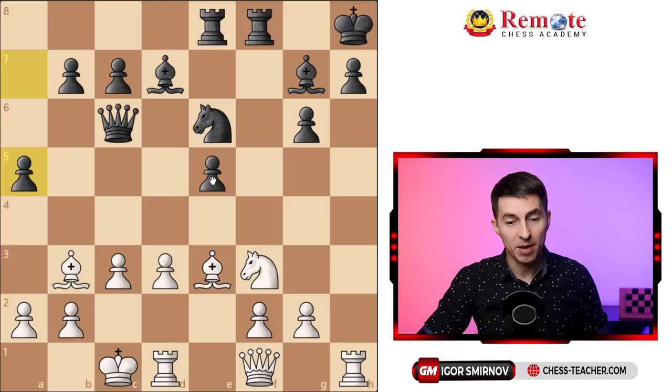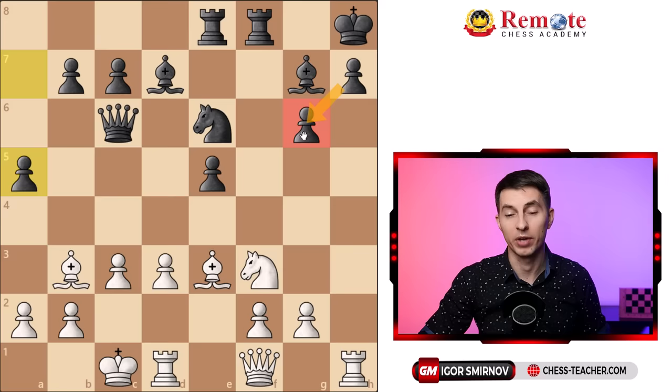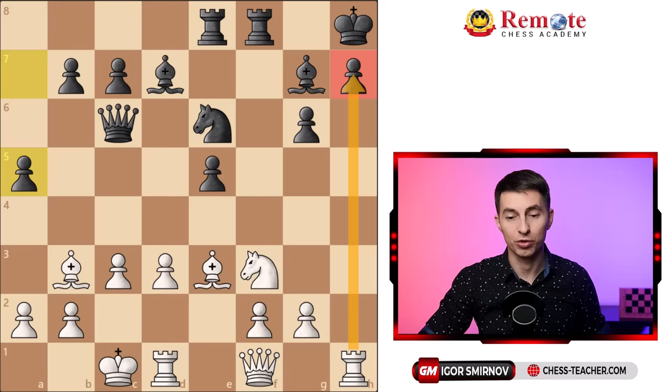For example, this pawn on e5 is not defended by any pawn from d6 or f6, so it is weak. White is under pressure, and if white can somehow get rid of this bishop, knight takes e5 would be a real issue for black. Compare this to the pawn on g6 which is defended by another pawn — that is not a weakness. Another weakness is this pawn on h7, which is on a semi-open file and white can try to attack it.